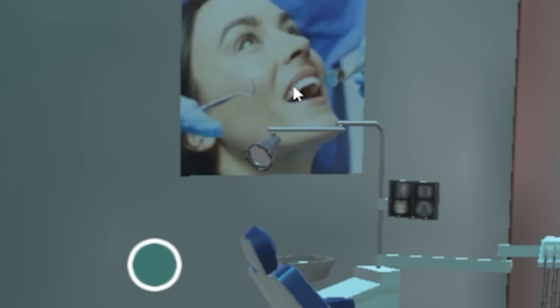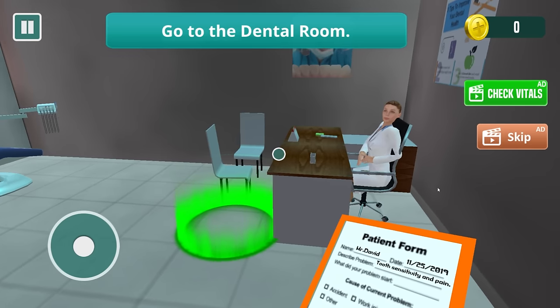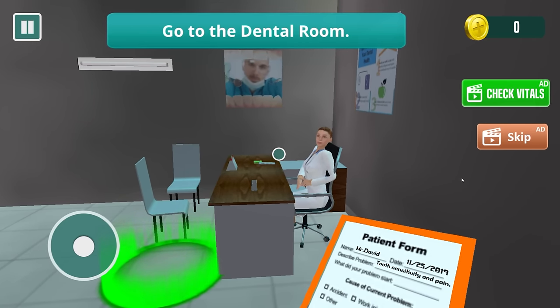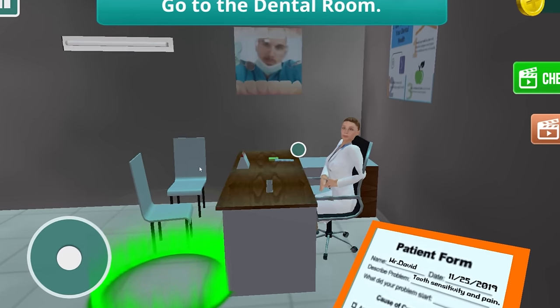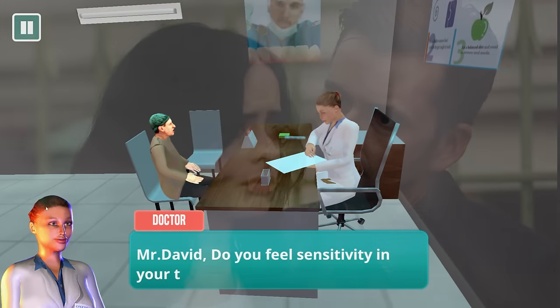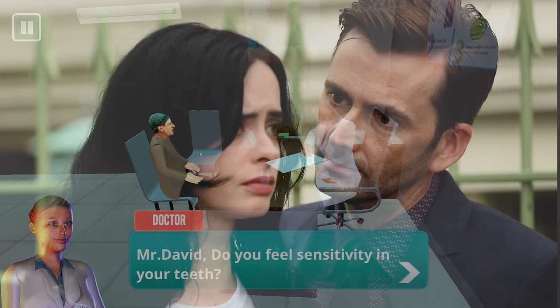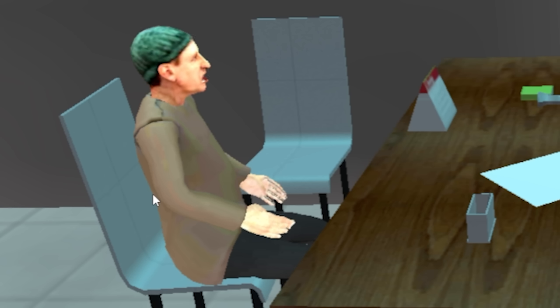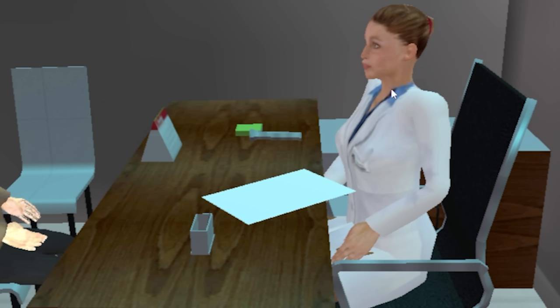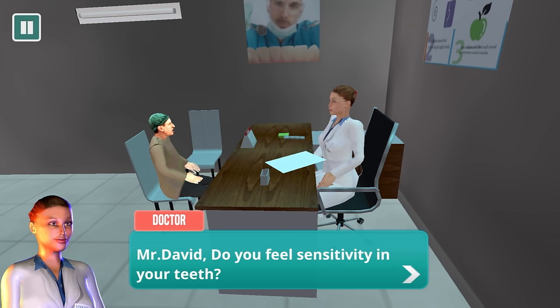Are we just going to stare at each other awkwardly? Also, how come your two seats are facing like this? The one person has to stare at the other person intently while they're talking to the dentist. Am I really small or is my dentist really big? This lady's like seven foot eight — you're the Dwayne Johnson of female dentists.